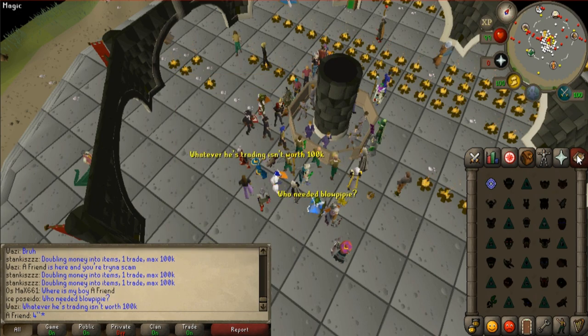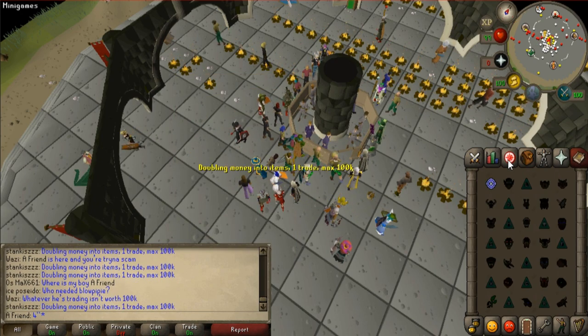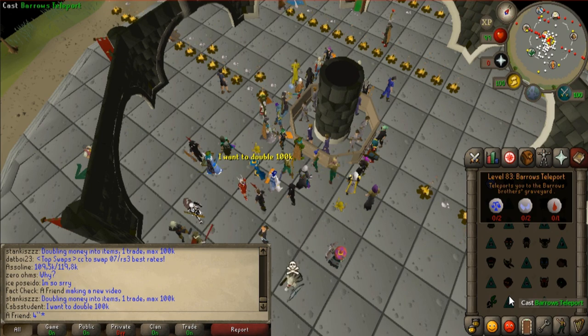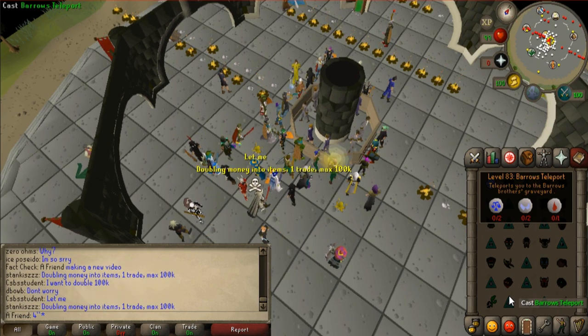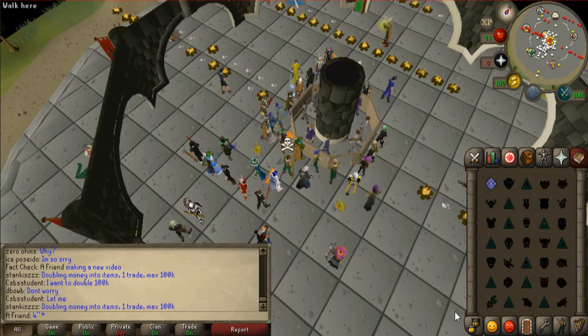You need 100% Hosidius house favour. You also need level 83 Magic to make the tablets and possibly access to fairy rings, as it makes everything much faster.